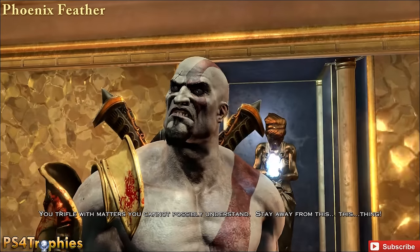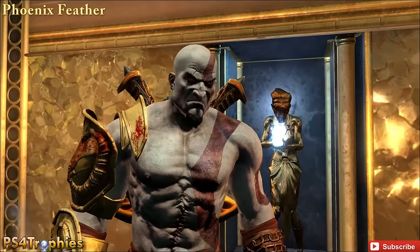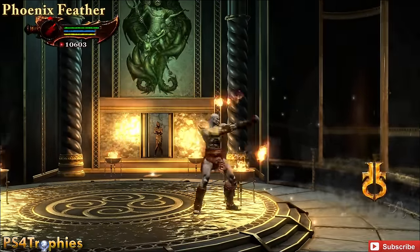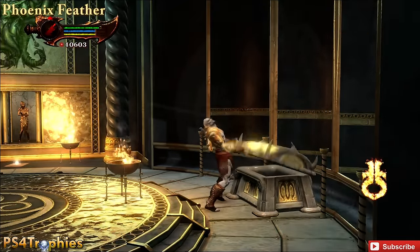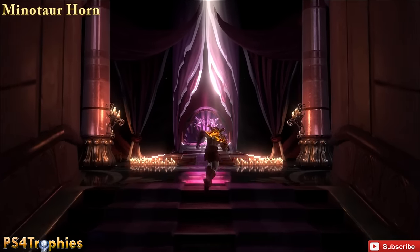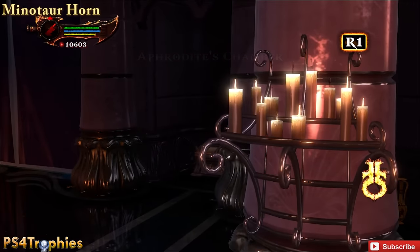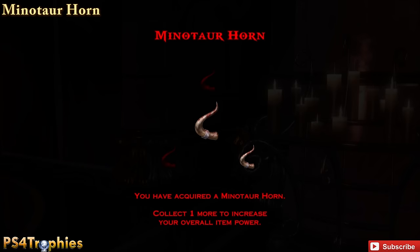At the end of this area you're going to have a little cutscene with the statue. Before you leave, you're going to have another hidden chest — you've got to use the head lantern. Make sure you open that. Then we're going to go find a horn. This is going to be in the area where the infamous sex scene is located, which you'll get a trophy for if you complete it properly. Just to the right corner there is a horn, so make sure you get that.